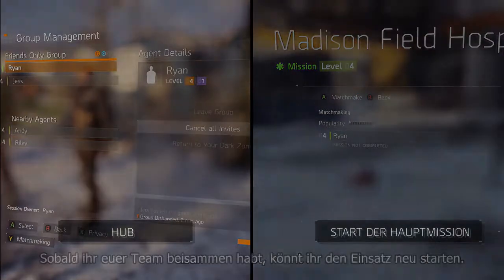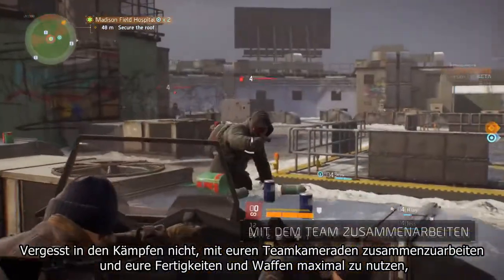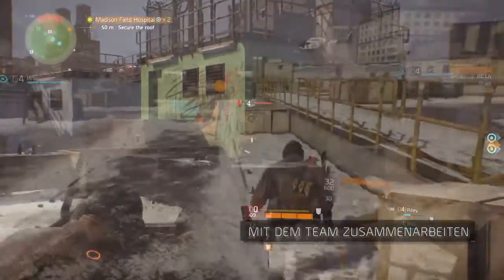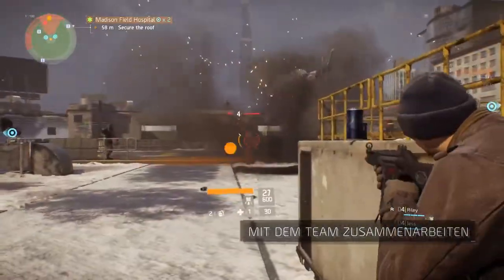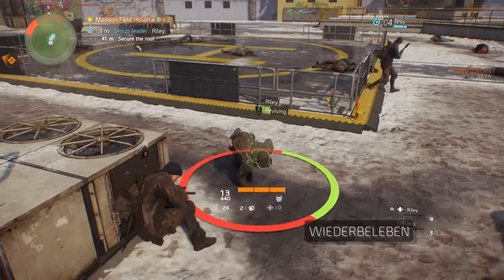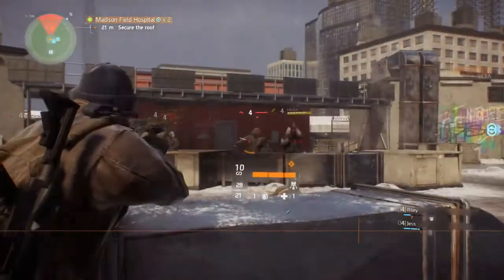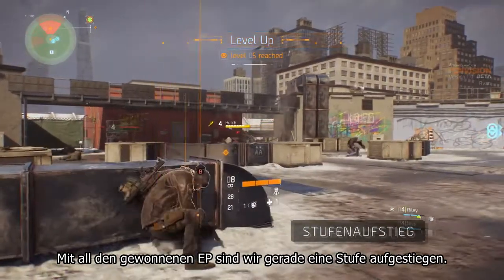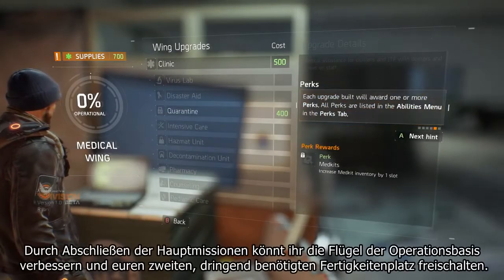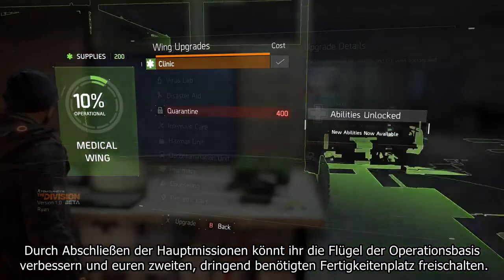Once you have your team you can start the mission again. In fights, remember to synergize with your teammates to maximize skill and weapon efficiency and keep the upper hand. You can also revive downed team members to keep the fight going. With all the XP points we've gained, we just leveled up. By completing main missions you will be able to upgrade the wings of the base of operations and also unlock your second, much needed skill slot.